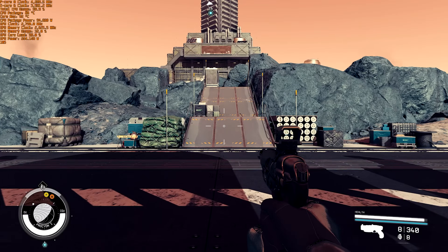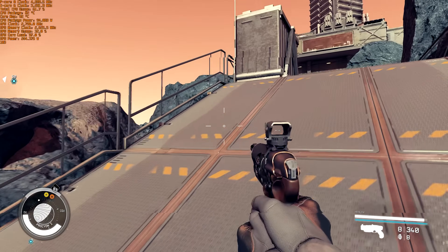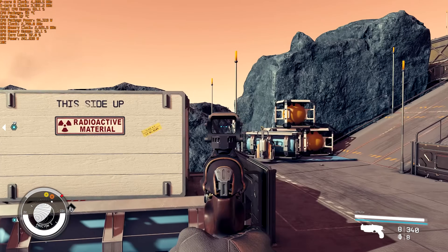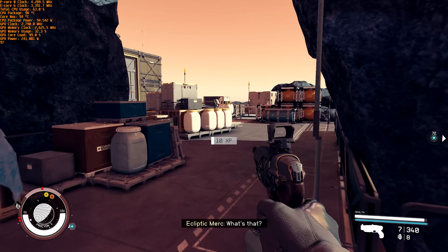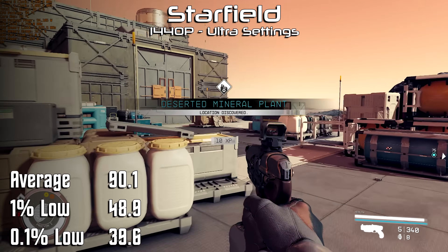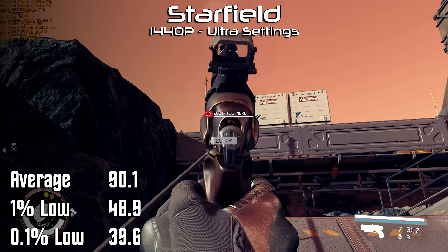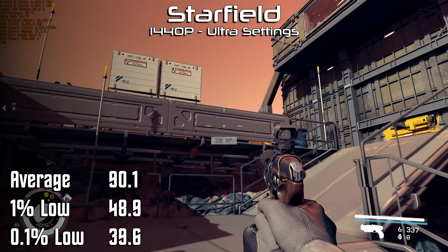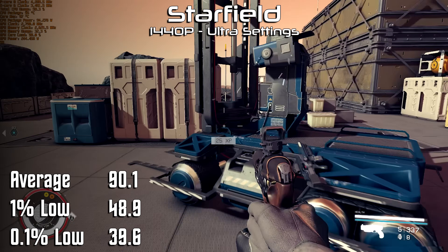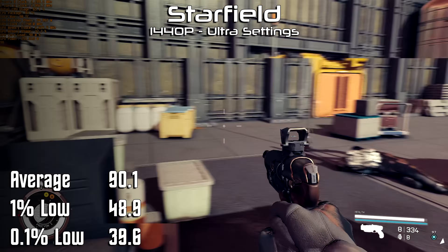Last but not least, Starfield does not get nearly the credit it deserves as being one of the most demanding games on the PC that we've ever seen. At 1440p with all the settings cranked as high as they will go and without any cheaters like DLSS or frame generation, we see an average of 90 frames per second, a 1% low of 49 and a 0.1% low of 40. While it's not a multiplayer game, I do find I want the combat to be a little bit more responsive than a 0.1% low of 40 fps. On this system I would still probably lower a couple settings to see if I can bump that up to maybe 70 fps.